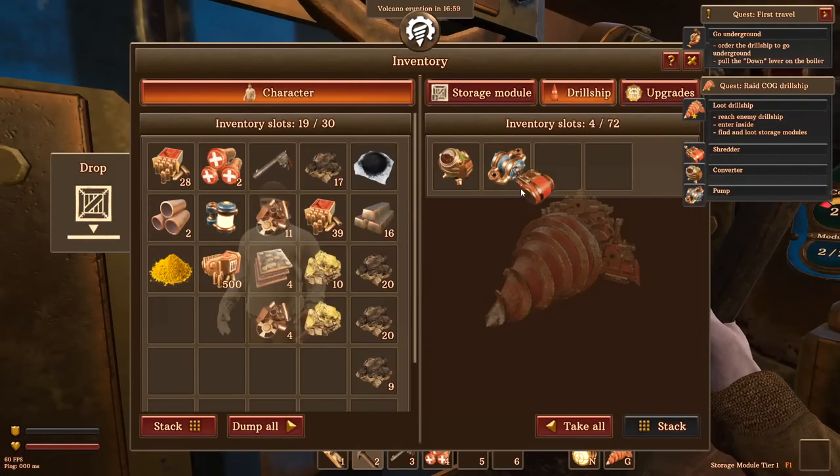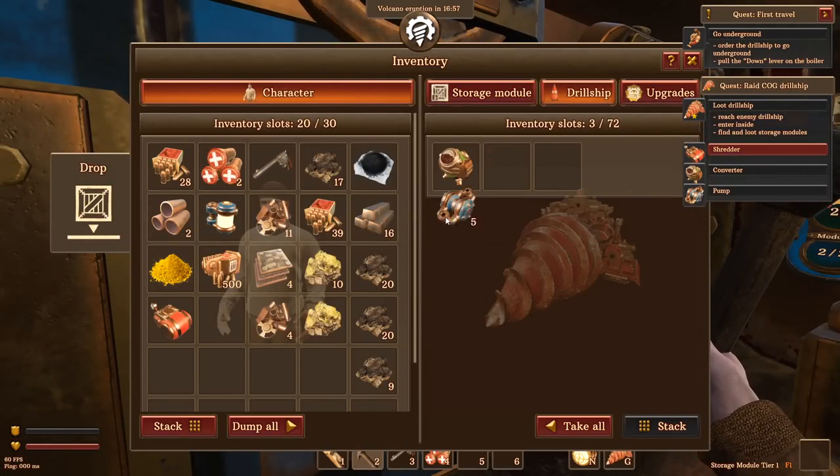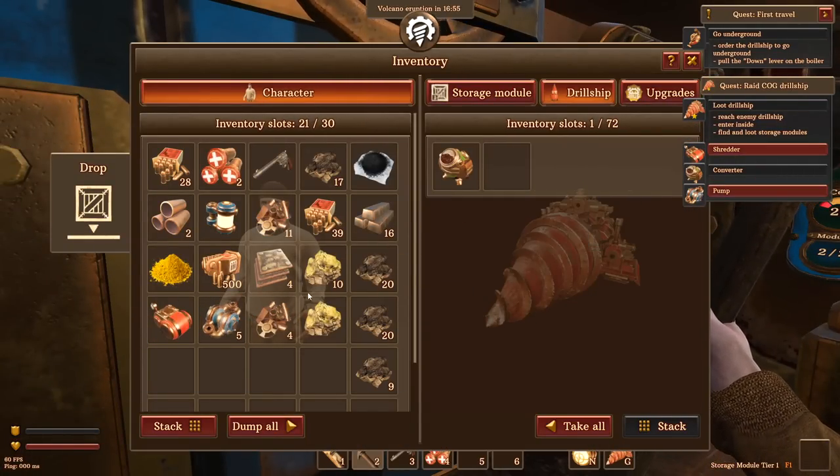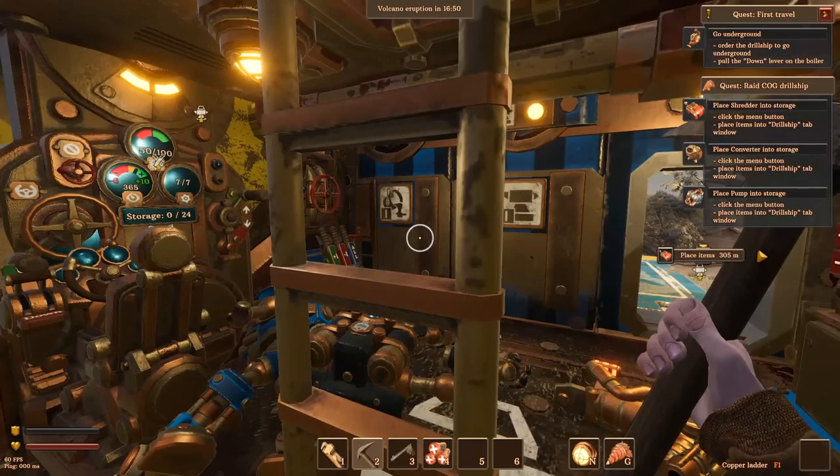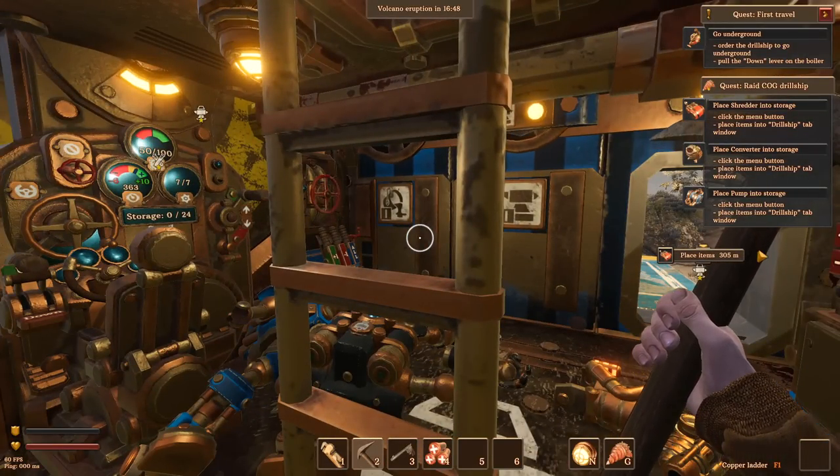We've got a shredder, a pump, and a converter. The game wants me to put my stuff into storage back on my ship.